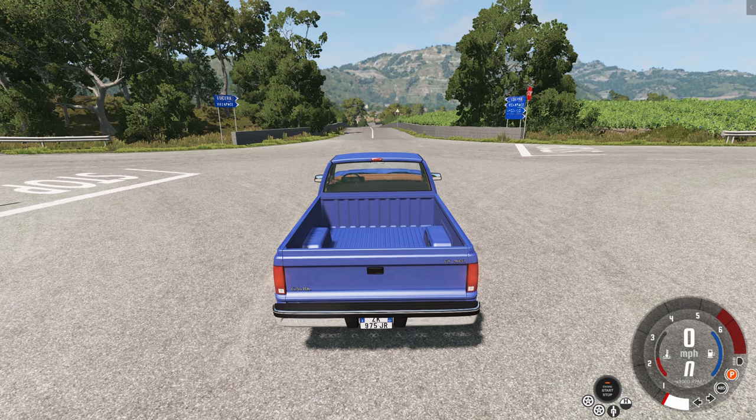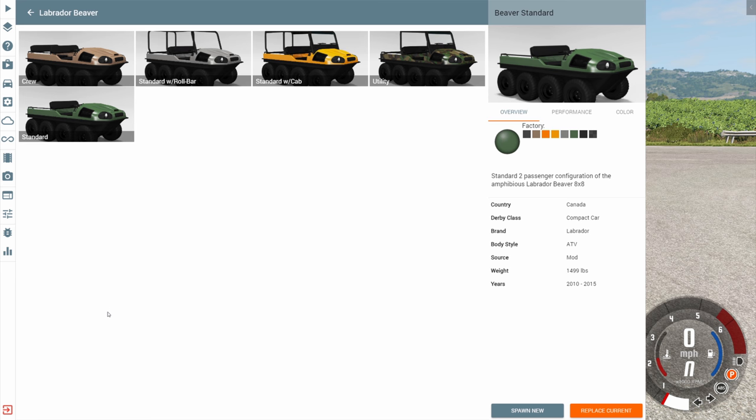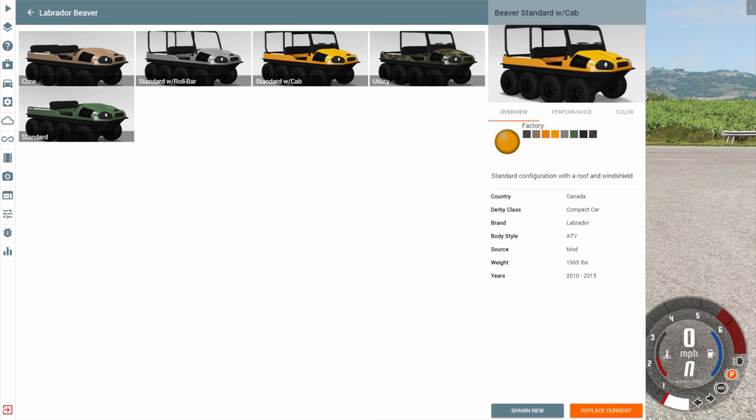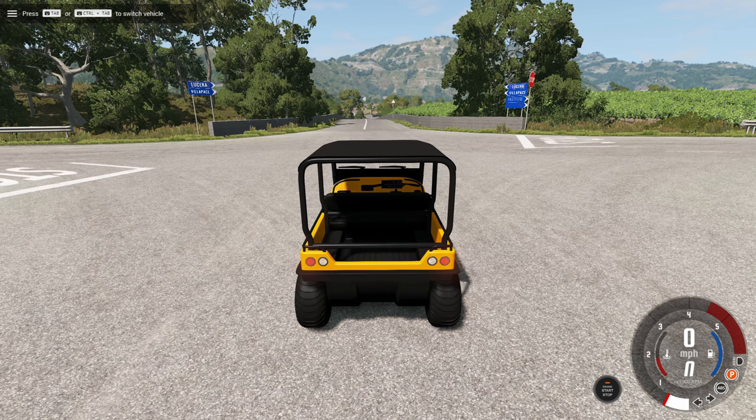Hey, this is YBR with BeamNG Drive, and today we're going to be taking a look at a mod called the Labrador Beaver. With this vehicle we have five configurations available. We're going to start with the standard with cab because it has the best color, and it also has a bunch of accessories so you get to enjoy looking at them.